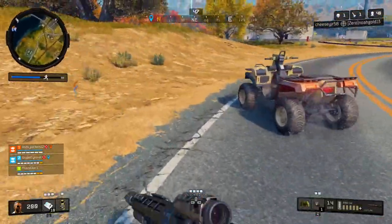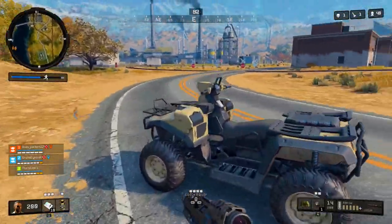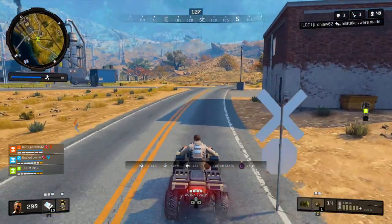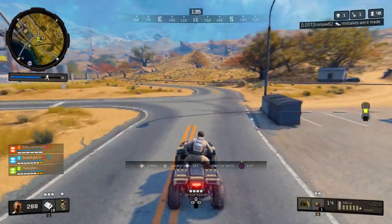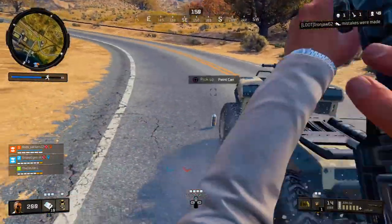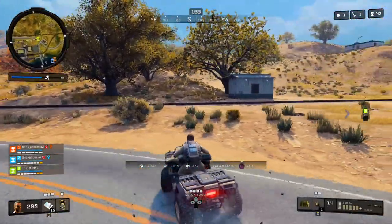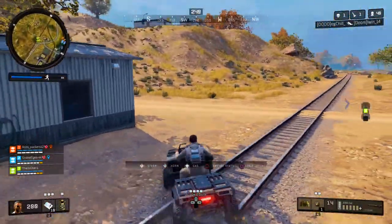I found this easiest to do if you just hop into a solo match or something like that, fly down, and the second you land try to find an ATV. Then just drive on one of these back roads of the map and drive around picking up paint cans. As soon as you see a paint can, slow down, hop off, pick it up, hop back on the ATV, and keep driving.